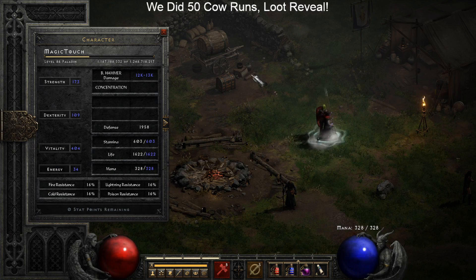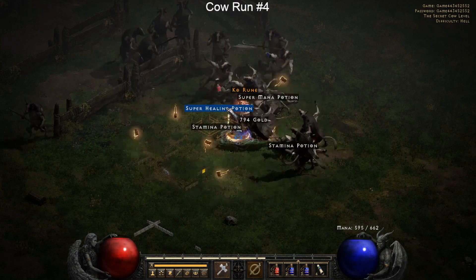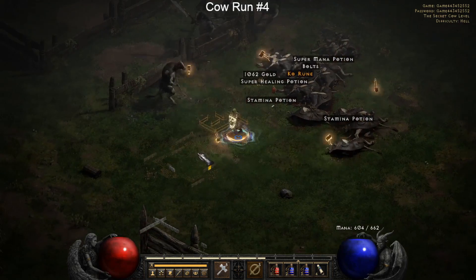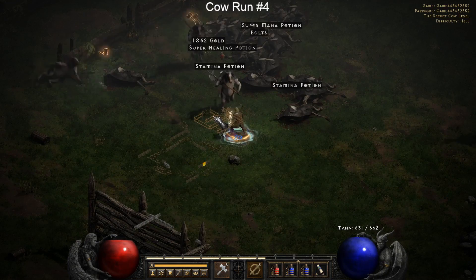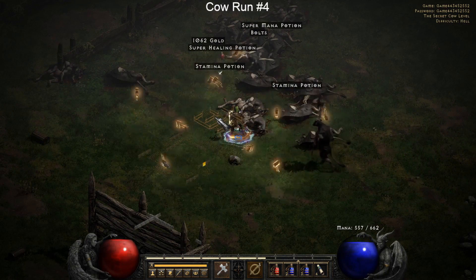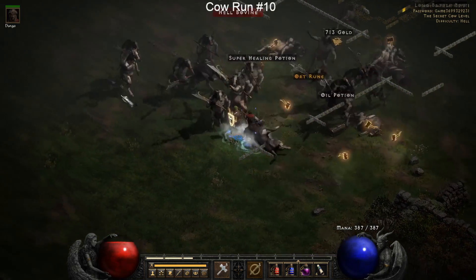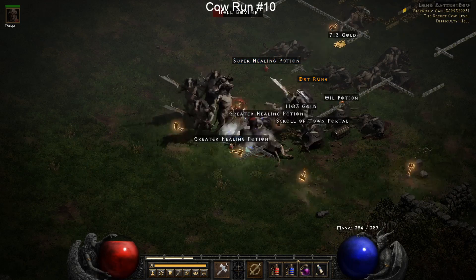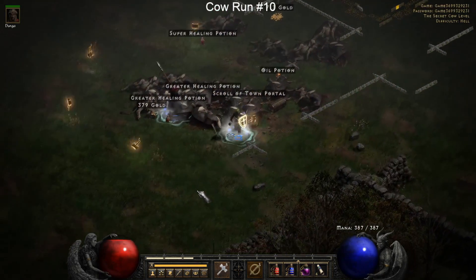First up, I got a Ko rune for my first drop - that was actually something decent. It's a mid-tier rune so it's really not the best thing, but I get so many runes throughout this video I just want to showcase all of them. I also dropped an Ort rune, but keep in mind I'm already on run number 10 and I haven't really gotten anything great to show for it.